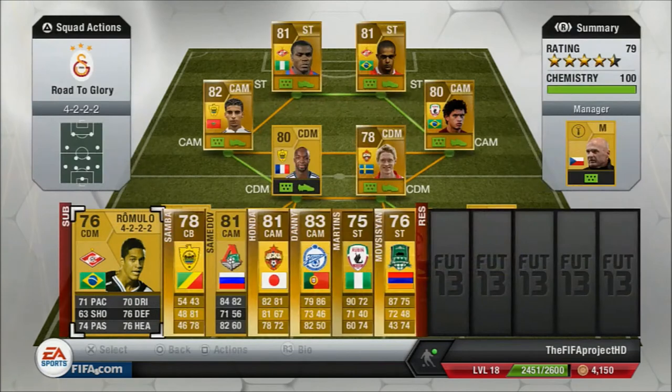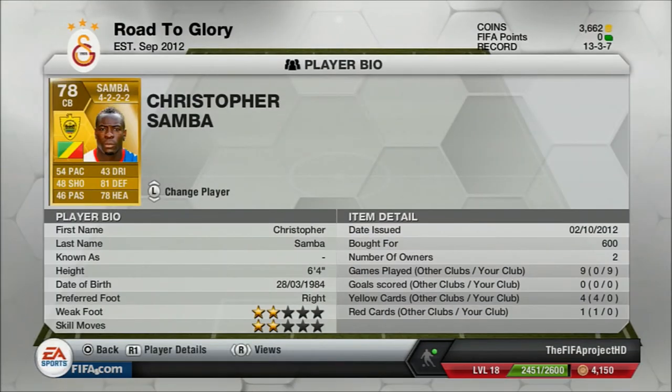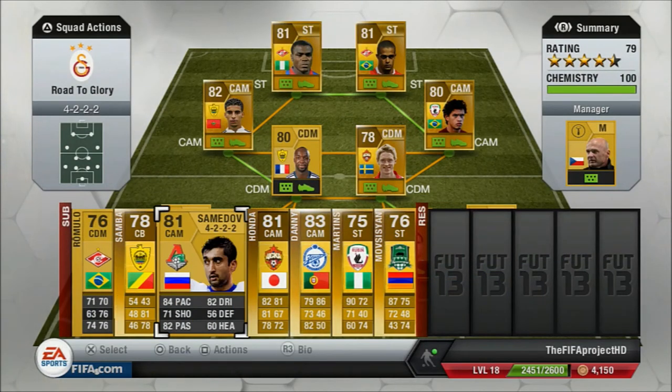The next player is Sambar — 6 foot 4, he plays at Anzi now. His pace isn't the greatest but he only costs 600 coins. His pace is 54, but he usually stays in defence so his acceleration feels more like 60 or 70 in-game. His defensive stat is 81 and his heading is 78, so he's good in the air there. Even though it says 78, he hasn't scored any goals for me despite having a lot of chances from corners, so I don't really prefer him.